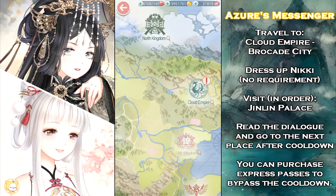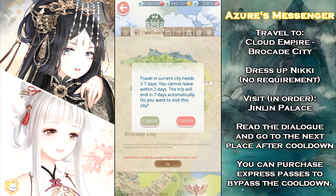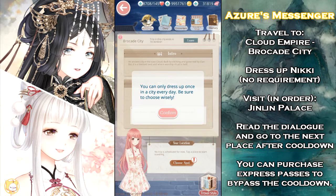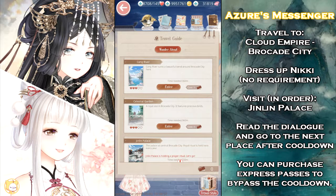If you're not traveling, you'll see an exclamation mark over the Cloud Empire's location. Click it and enter Brocade City. Once inside the main page, you can start by getting dressed as you like, since there's no styling requirements. When you're done, click Shoe Spot and select Jinlian Palace.